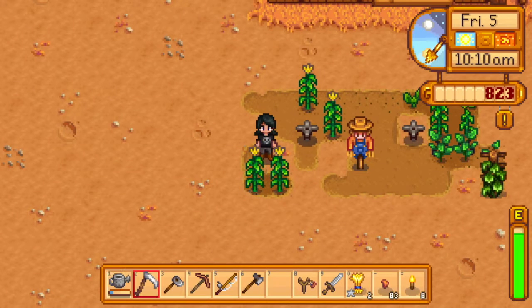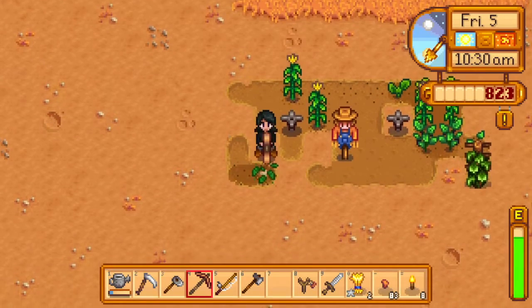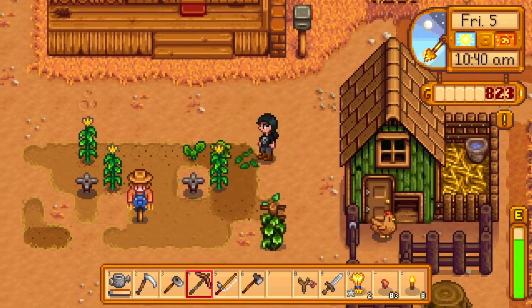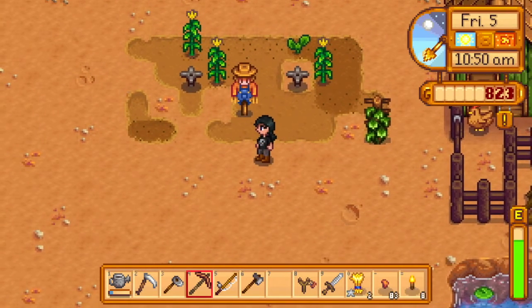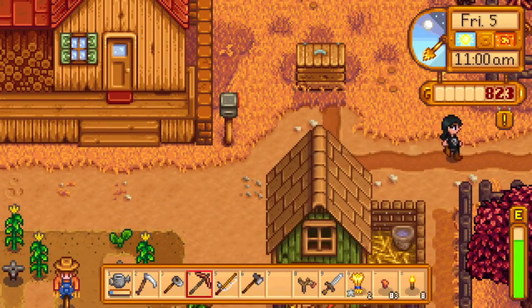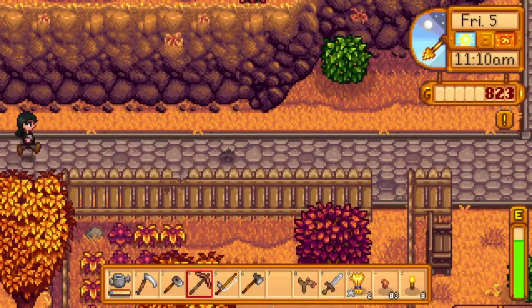I wonder if there's any way I could build the plants in a way that would work better. The hops I'll just have to deal with, but if I do my crops that way, I'm going to have to go and buy some more seeds in order to make this new setup work. And actually I should have enough materials to build a third sprinkler, so maybe I'll do that too.